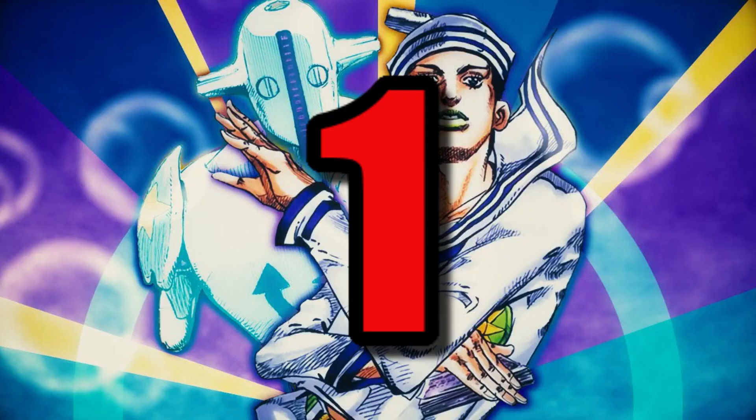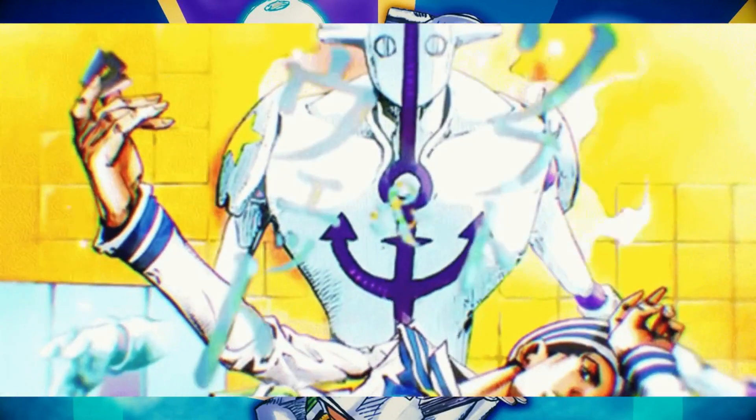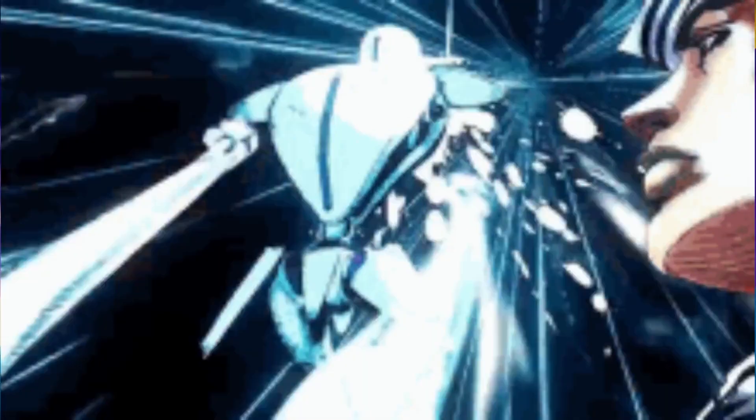Number 1: Soft and Wet — my favorite stand ever. I just find everything about it so cool. The stand design is just too dope and I love how it mixes Josefumi and Kira's abilities into one. I think this thing just has an insanely cool battle presence. Any fight in Jojolion that Josuke is involved in is always super enjoyable. I also love Go Beyond — as if Josuke wasn't menacing enough, they gave him an ability that makes him a top 3 strongest JoJo character.